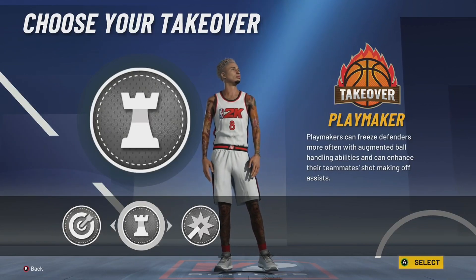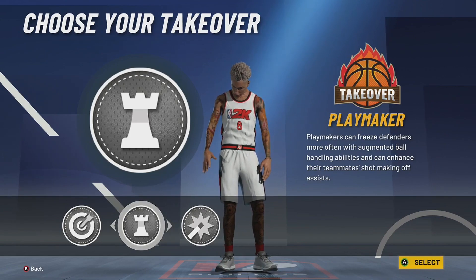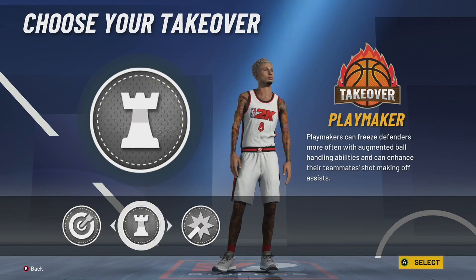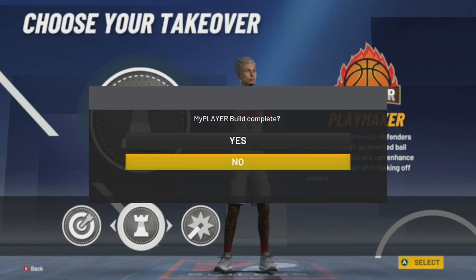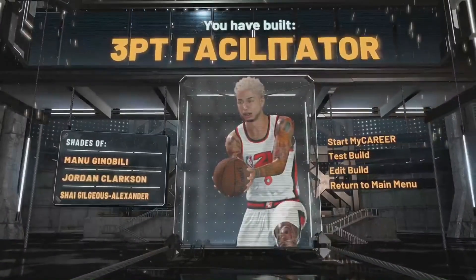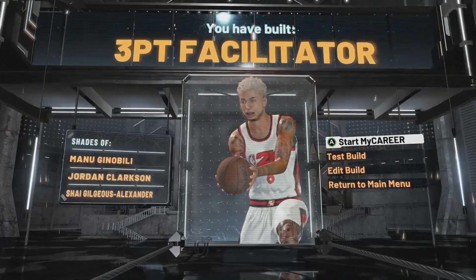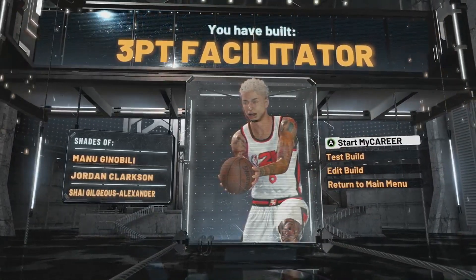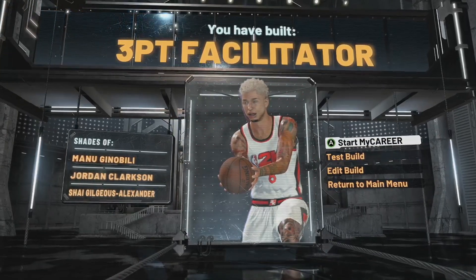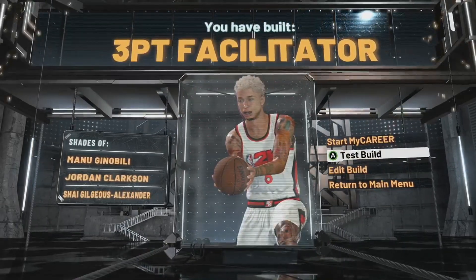Choose whatever takeover you want. I would choose playmaking — we're kind of like a tall point forward after all. I want to choose playmaking just to have some fun, and I was dropping people with this. We got a three-point facilitator. Now if you made the PG version, I'm going to fly through that real quick and then come back to the SG version for badges — just so you know it's in the shades of LaMelo.